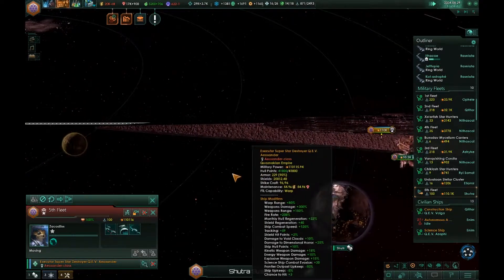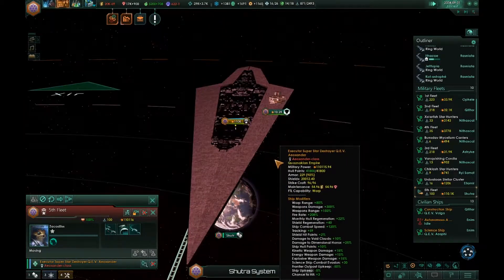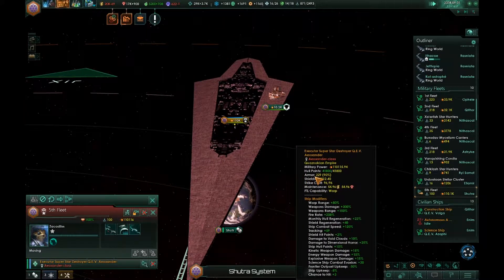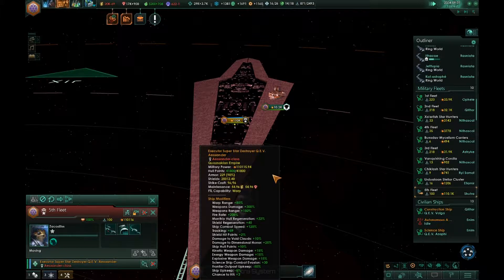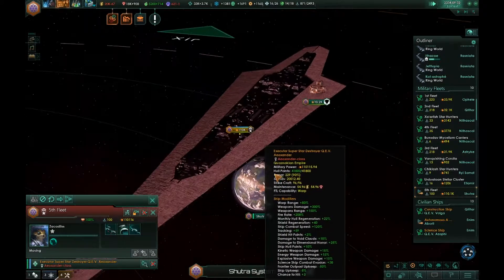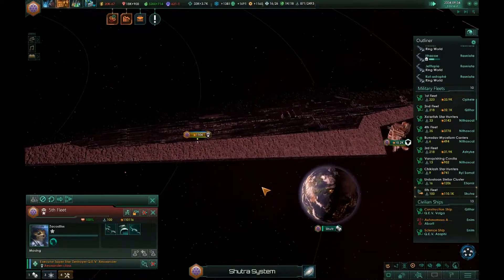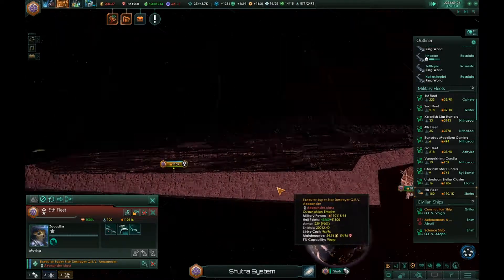This guy is the Executor Class Super Star Destroyer. It is the giant Star Destroyer that we see. Pardon the lag — I am mildly in late game and I have a crap computer. It is the Super Star Destroyer you see in Star Wars Episode 5, The Empire Strikes Back.